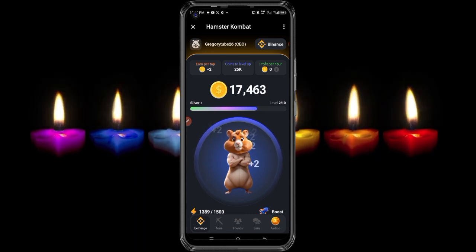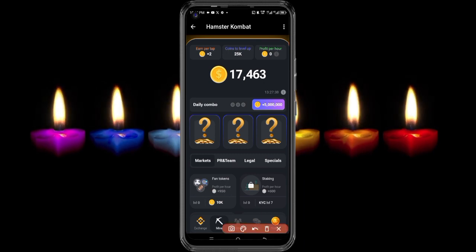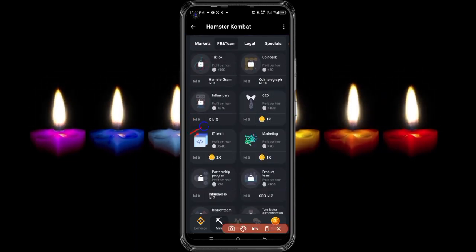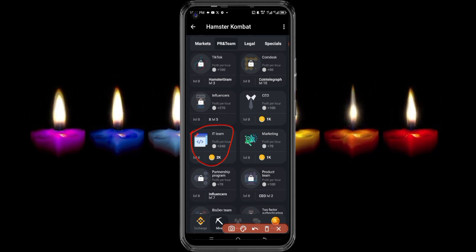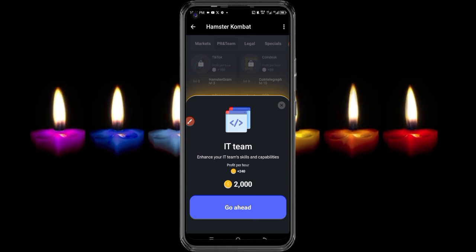Once you've been directed to your dashboard, you can see this particular section here. Make sure you click on 'Mine.' When you're directed there, you can see this section called 'PR and Team.' Make sure you click on it to open it, then scroll down until you locate 'IT Team.'